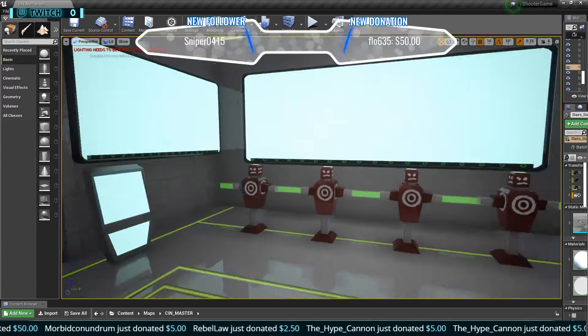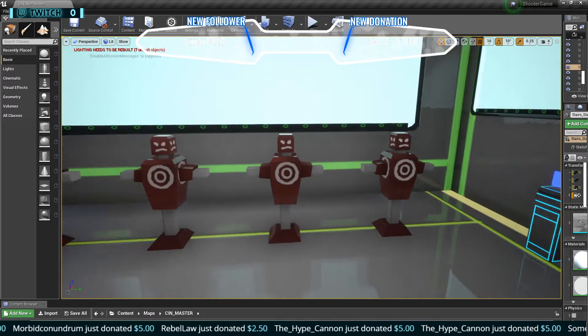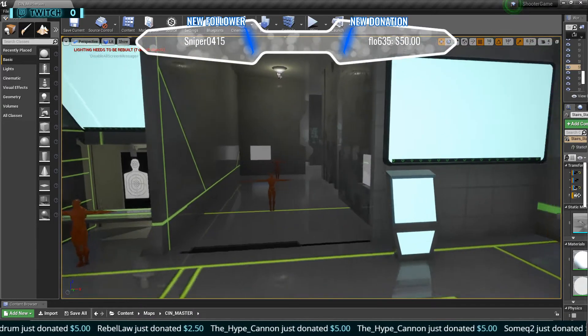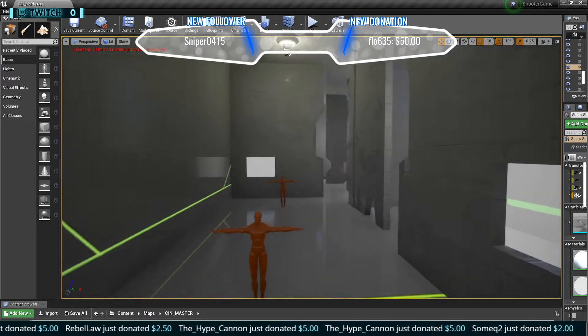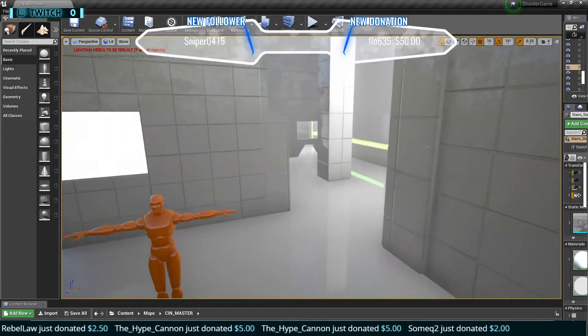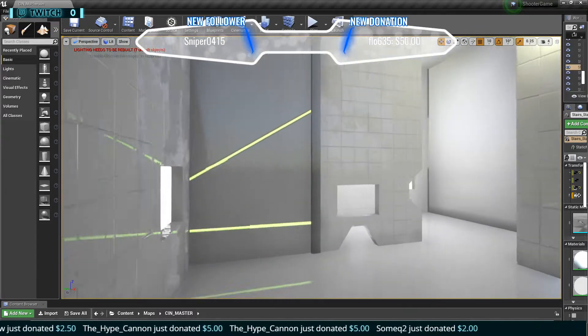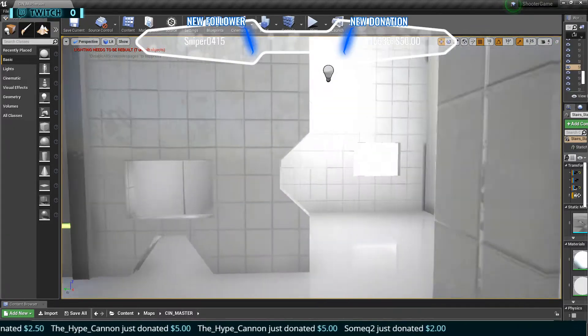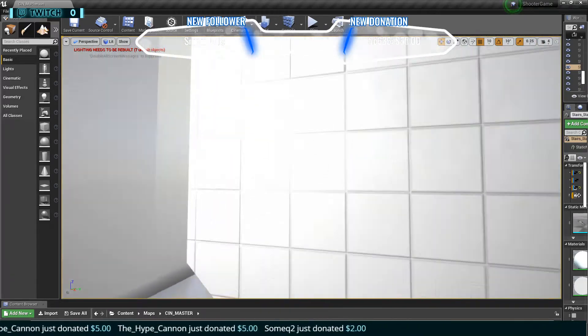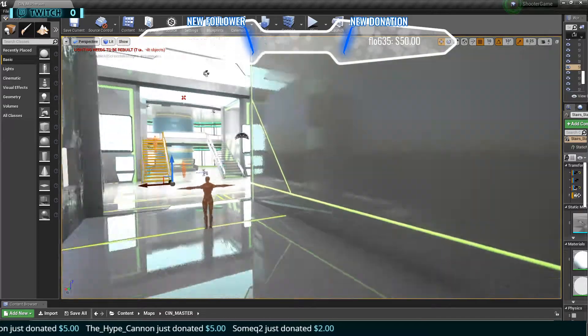These will eventually be active so you can test your weapons and new abilities. This is more or less a close quarters range where you can actually come in and test your abilities, your flick shots, and get timed — kind of like how Modern Warfare 2 had that game mode.